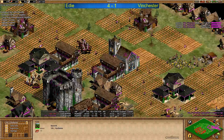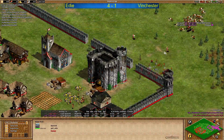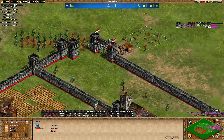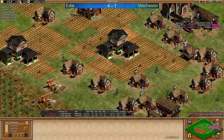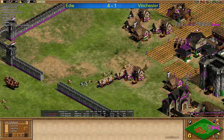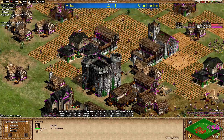Winchester needs to start and spam units - needs to get more military units out than Eddy has, then he has a chance. Eddy for now pretending to go aggressive but then going back again - he knows he needs to catch up a little bit. Castle coming in front of the stone - that's the second castle for him. Bloodlines done for Eddy - needed it. So we are going into an Imperial Age fight. Eddy with fast Imperial Age not successful in killing Winchester early.